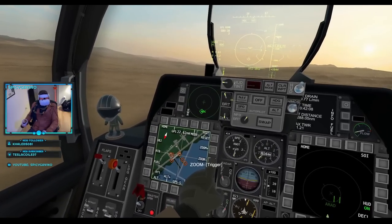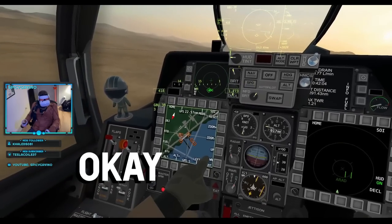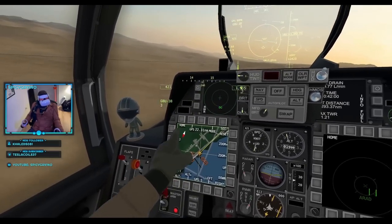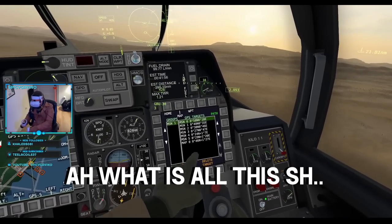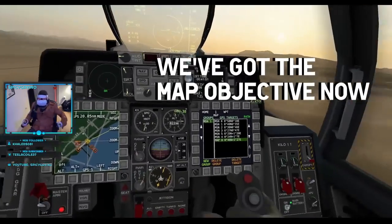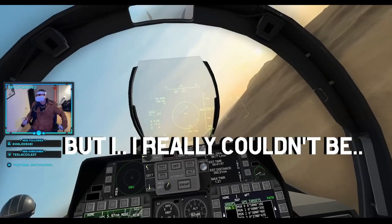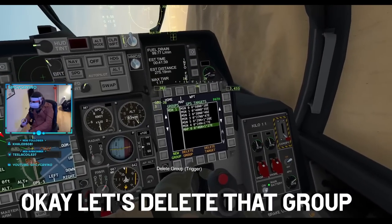But more importantly, I was gonna do it without a proper understanding of the mapping system. GPS send. Now we'll pop into our GPS screen. Oh, what is all this shit? There we go — we got the map objective now. We'll mark that waypoint. I think you have to do that, but I really couldn't be more clueless, frankly. Let's delete that group.